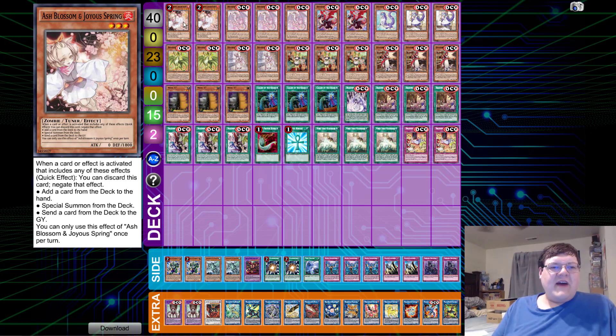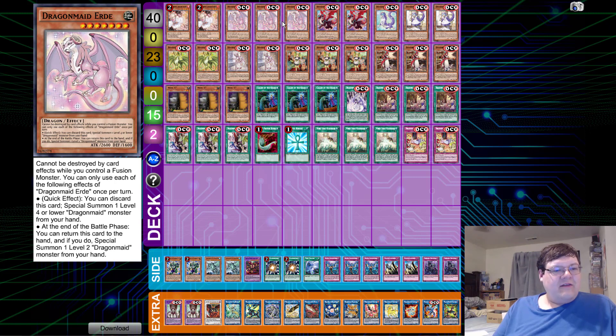We have two copies of Ash Blossom and Joyous Spring and triple copies of Erde. Once again, quick effect — you can discard this card, special summon one level four or lower Dragon Maid from your hand or graveyard. Or, standard typical Claws — bounce this back to your hand and special summon one level two Dragon Maid. I wish they all had the same level, but we can't get nice things.